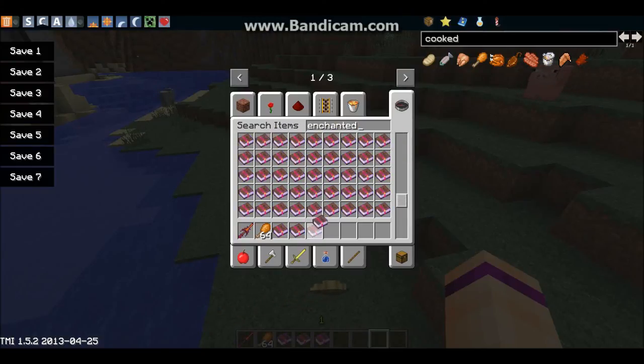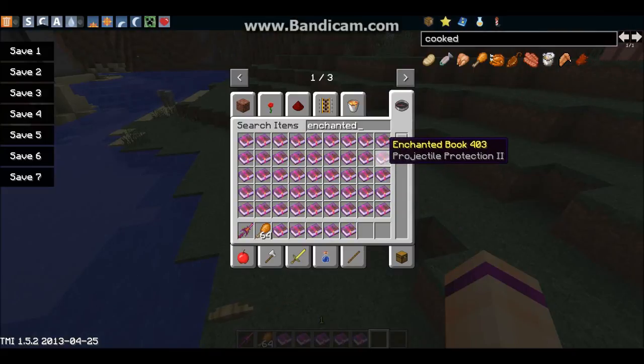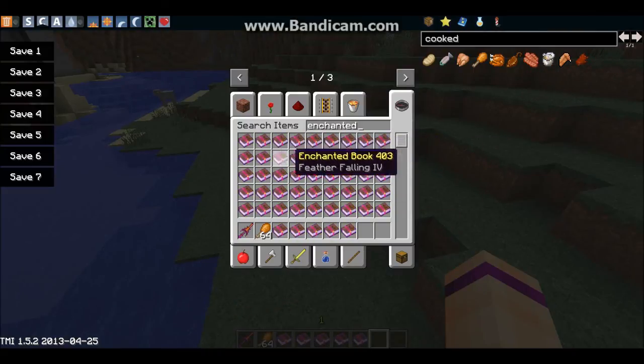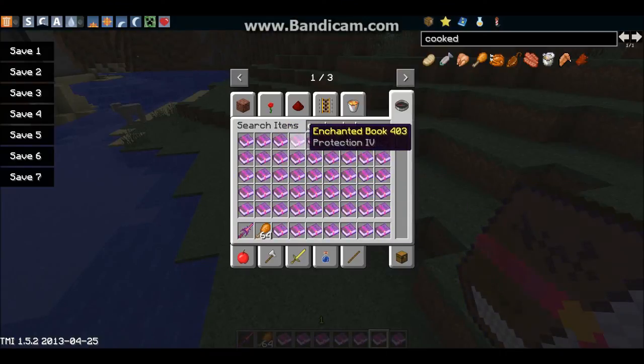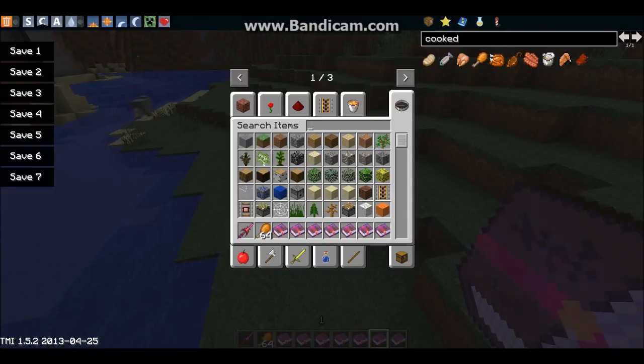Fire Protection — do I have that? Yes, Fire Protection. That's good. Protection IV. We're gonna need an anvil.